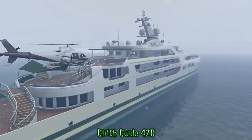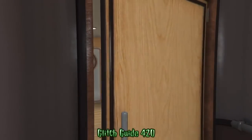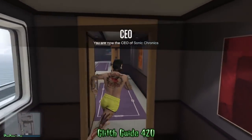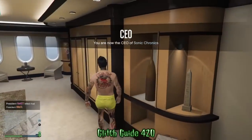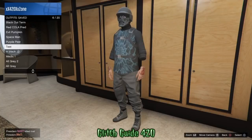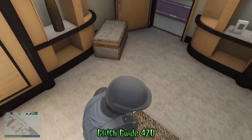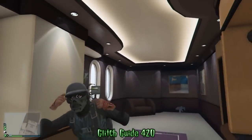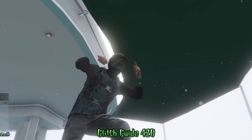Once you spawn in the bathing suit, go inside your yacht. If it's a friend's yacht you may need to use a clothing store or your apartment instead. Make your way to your closet and put on the outfit with the invisible wrists. As long as you're registered as a CEO, you'll be wearing the outfit with invisible wrists. But as soon as you retire, the invisible parts won't be invisible anymore. This is great for CEO work or going around in free mode. Unfortunately you can't add gloves to this outfit, but that's all for me — GlitchGuide420 out.